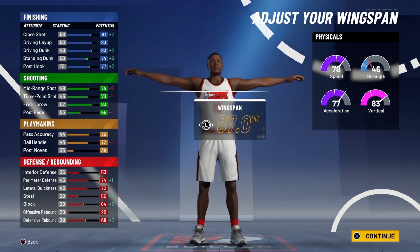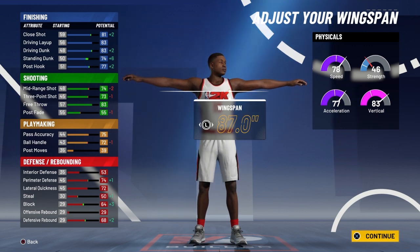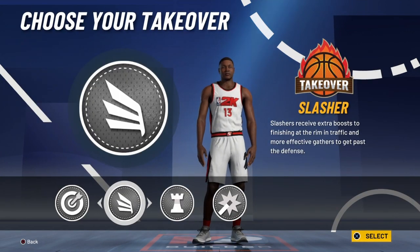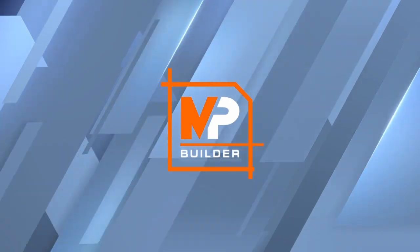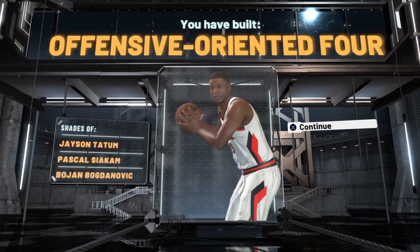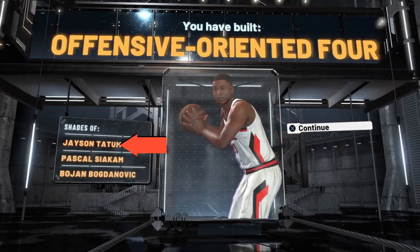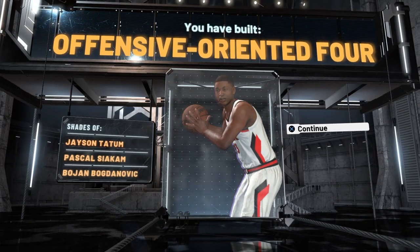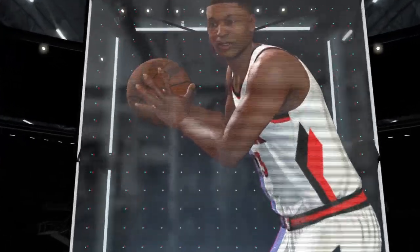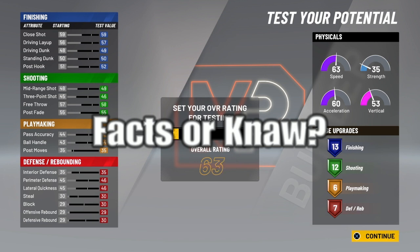Driver dunk goes up — you see that plus two on driver dunk. We have an 83 driver dunk. So at 96 overall you can get contact dunks, and at 97 overall you get all the contact dunks. You can shoot the ball — that's a plus two on your deep corner. I'm taking slash; I want people to think he can easily dunk the ball. You see right there, compared to Jason Tatum — offense-oriented forward. This build is crazy. You can do everything on the offensive side, and if you go to the defense, you can play defense on any build as long as you got the badges.